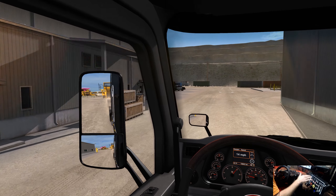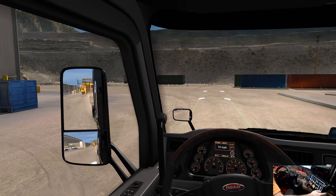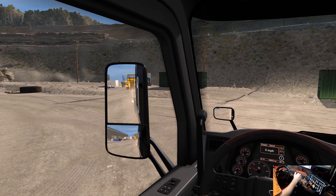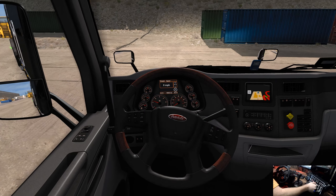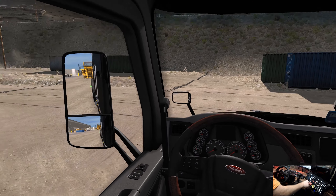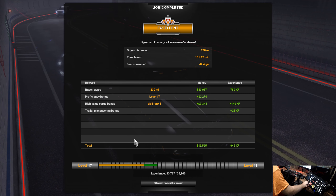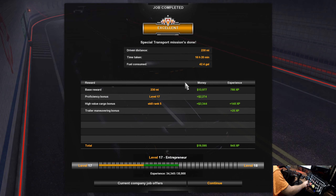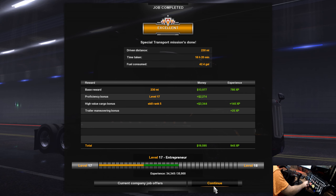I hope you guys like the more streamlined webcam setup — let me know in the comments below. I should have cut it over a little bit more. Nailed it. Parking brake. I forgot to turn on my flashers; I'll turn the beacons off. Trailer brake, shut it off, drop the trailer. Your dumper has arrived! Two achievements unlocked. 230 miles, 16 hours and 20 minutes, 42.4 gallons. Almost $20,000 — well $19,500 — and a lot of XP: 945. Still an entrepreneur at level 17.